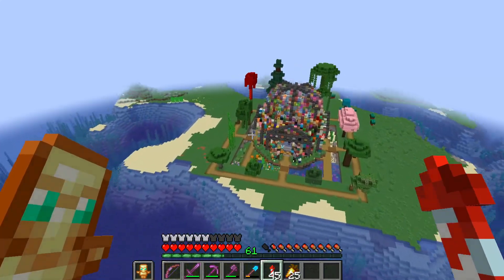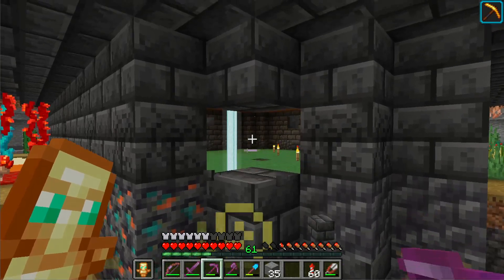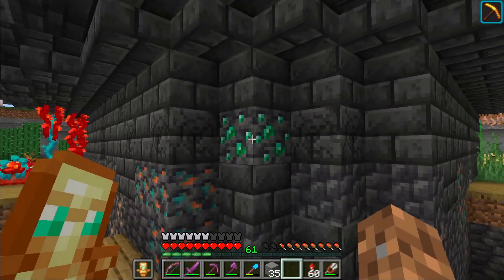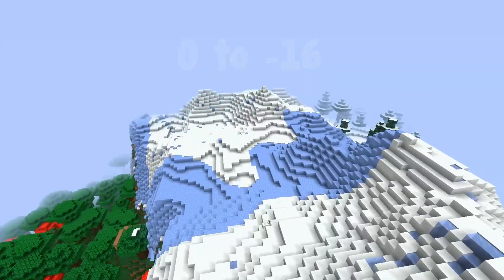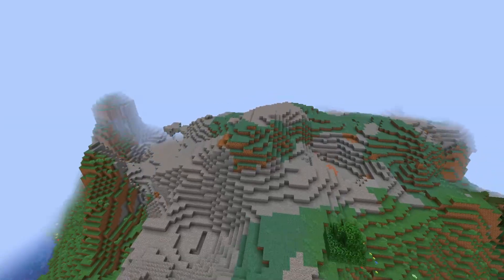I recently collected every block in the game and made a building out of it, and the block that gave me the most trouble was the Deep Slate Emerald. This block is low-key tricky because it can only be found where Deep Slate starts, about Y0 to negative 16. Most people probably know it's found in Peaks, but it can also be found in the Wind Swept Biomes and the Meadow.